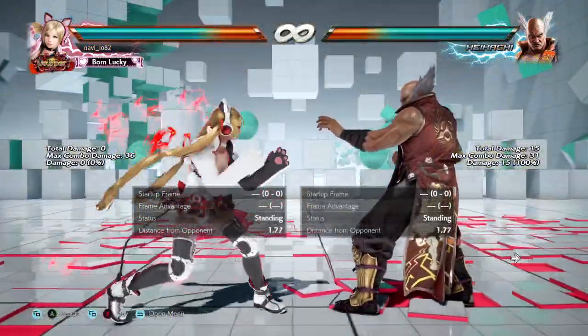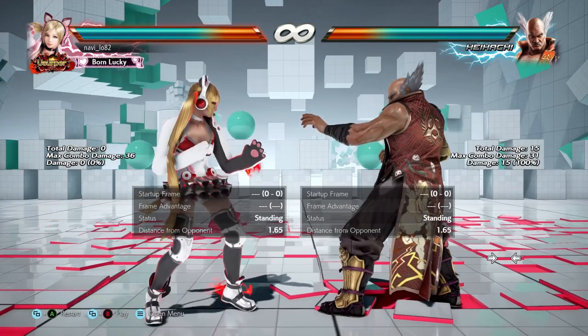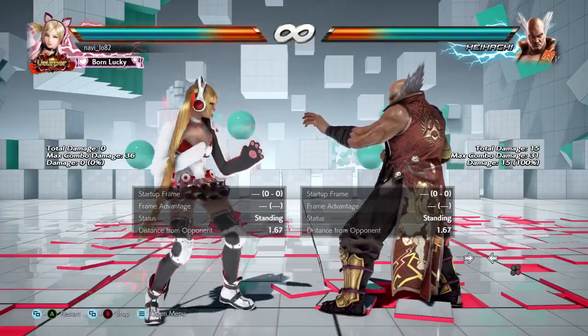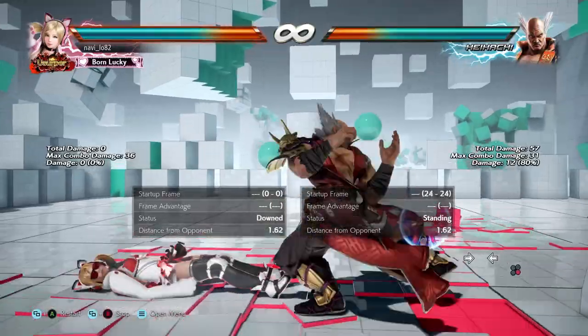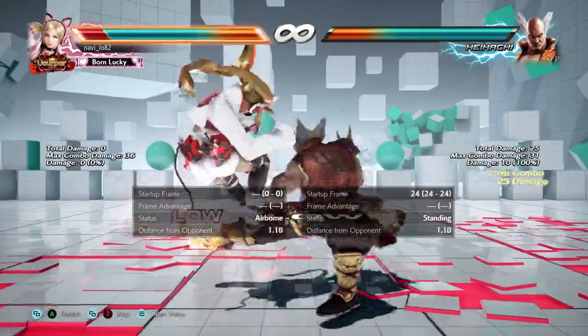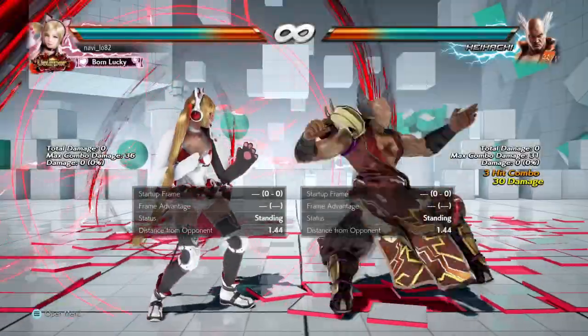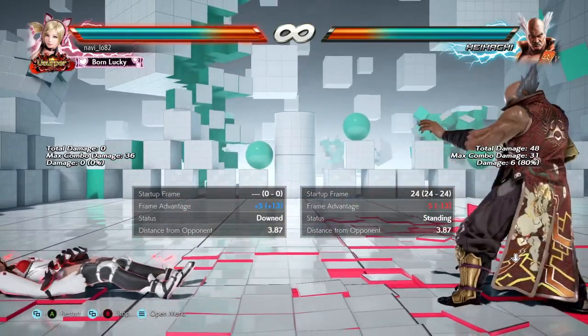We'll be looking at Heihachi's Spinning Demon, which is D, hold 4-4-4. The property of this move is that it's a sequence of lows. Quite commonly I will get hit by the first blow, which is fine — after the first hit you get a chance to block the second one, but the mistake I made is just holding down, as you can see in my command history.